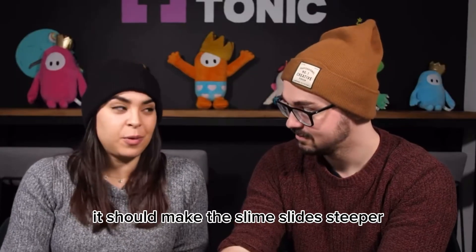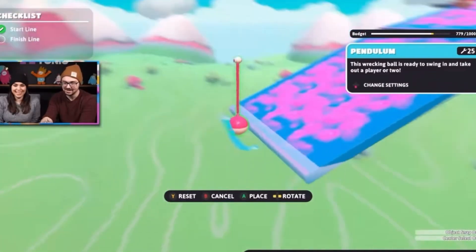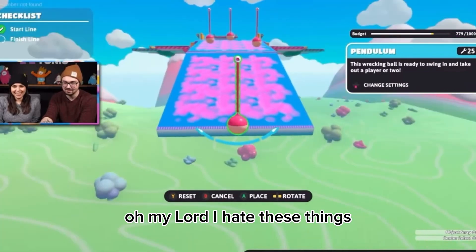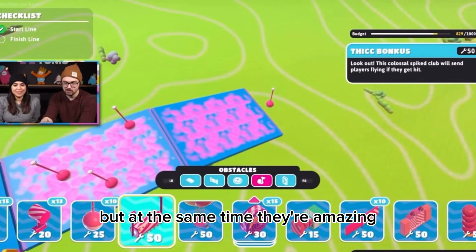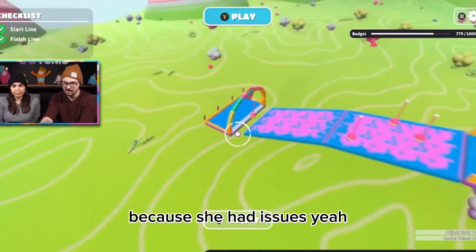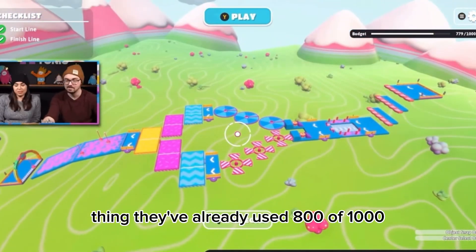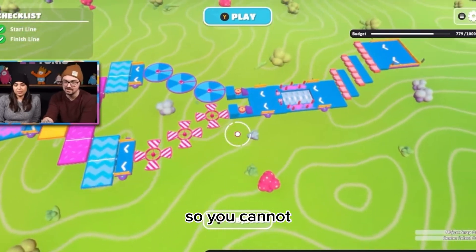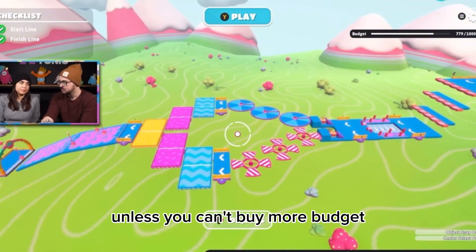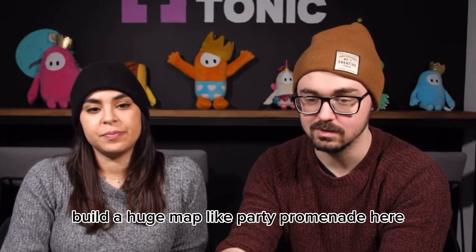I think you could make the slime slides a bit steeper. Oh god, they're putting speedy tiles - very cheeky, I hate these things but at the same time they're amazing. And that's the round done! It looks like a very simple, straightforward round. They've already used 800 of 1000 budget, so you definitely cannot build a huge map like Party Promenade with this - that's for sure.